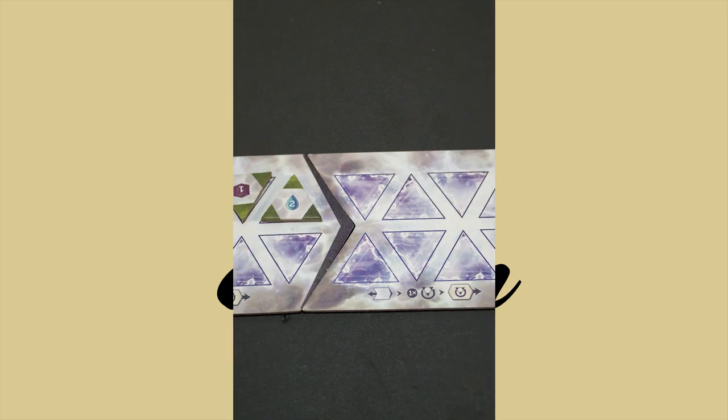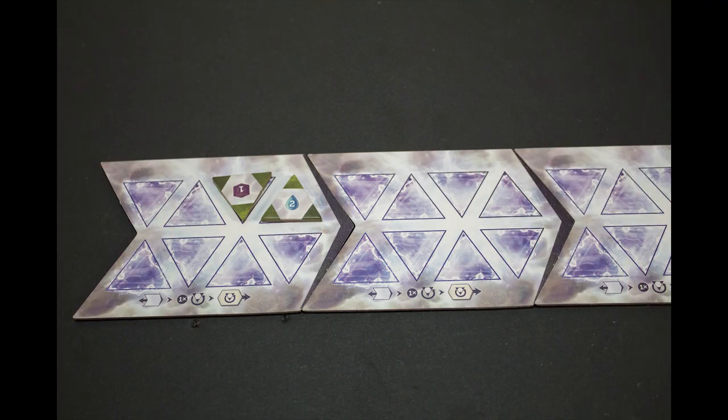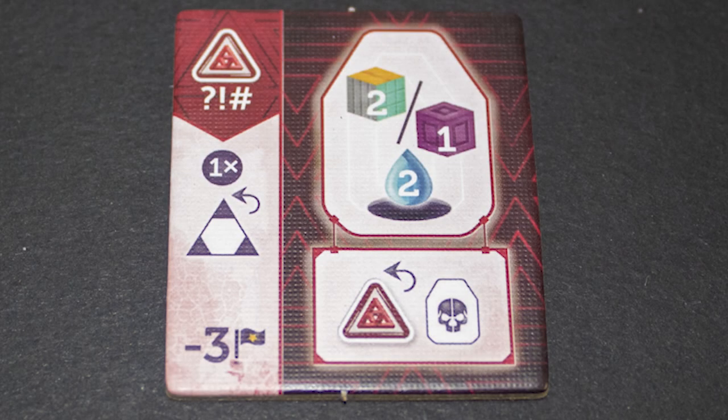Player turn: Roll for Paradox. The player with the most items on the timeline in each era rolls the dice, gaining Paradox equal to the roll. Every three Paradox are turned into an anomaly, which occupies a spot on your board and costs you victory points.